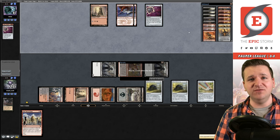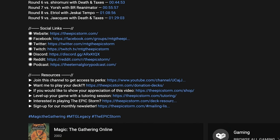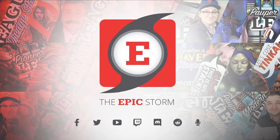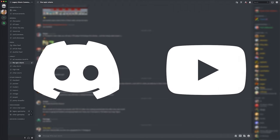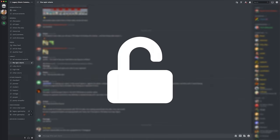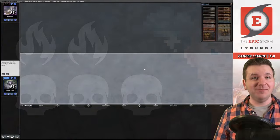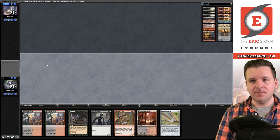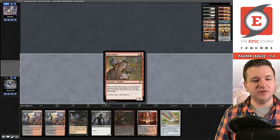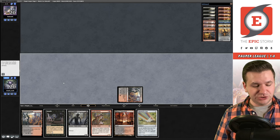If you haven't already, open our description and join our seven social media networks — especially our Discord server where you'll find others looking to improve their combo game. If you're a YouTube channel member, sync your account to unlock the private members section with the latest deck lists. Match 2 — we're on the play with Goblins. Great hand: Matron to get the Prospector, unearth for redundancy, we just need First Day of Class.